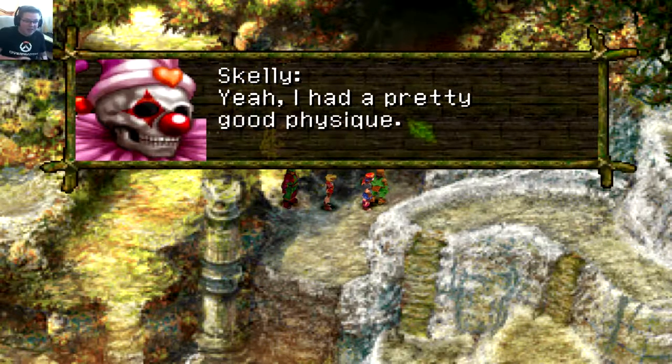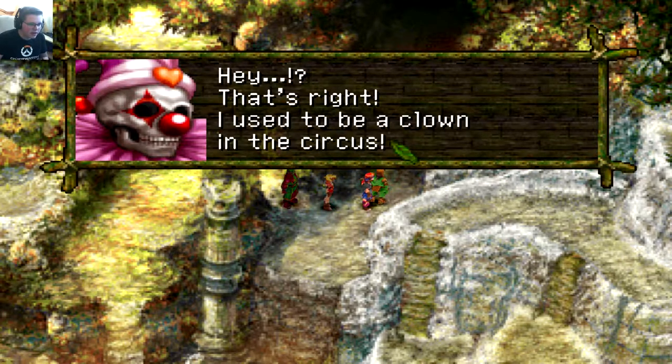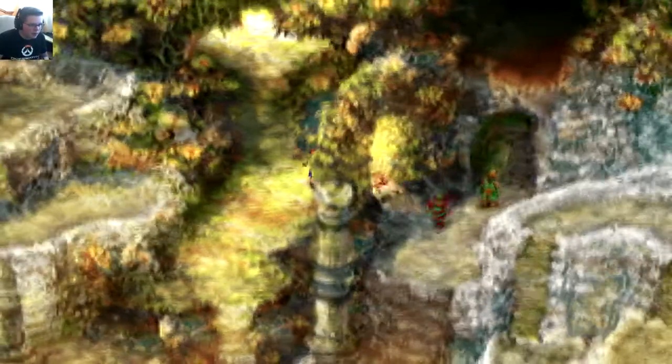Sturdy ribs — hey, that's another part for Skelly! He says: 'I had a pretty good physique — did I ever tell you I did acrobatics? I used to be a clown in the circus.' Alright, we can't really do anything in there, let's head up to see what's going on with the water dragon.